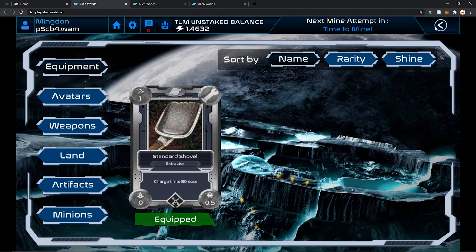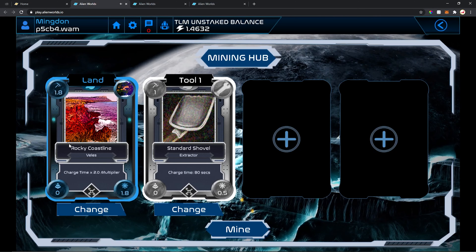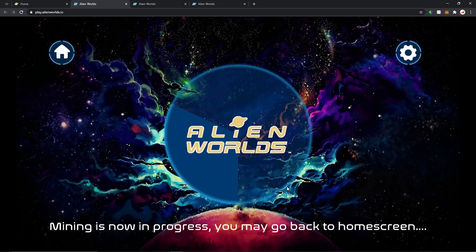You start with one shovel. After choosing the planet here, you can change anytime the land you're gonna farm, harvest, or mine. And after choosing your tool here, you're just gonna click Mine. So it's mining right now — as you can see, mine is now in progress.